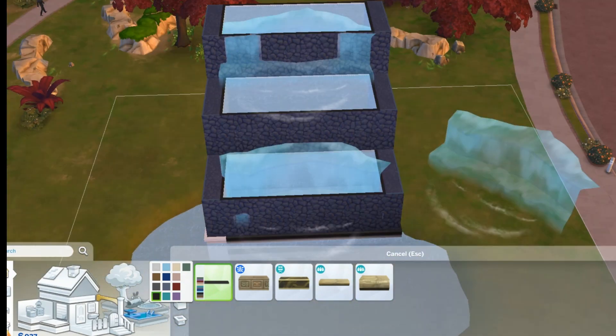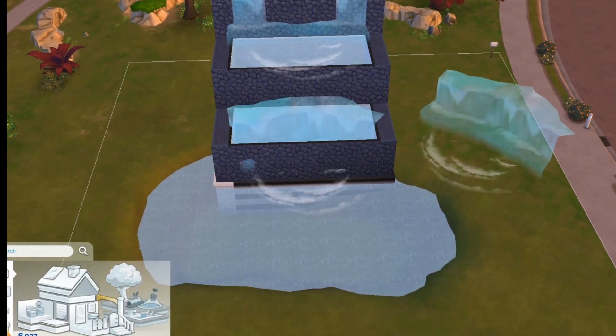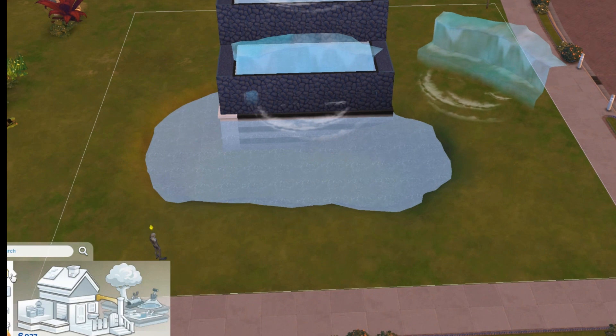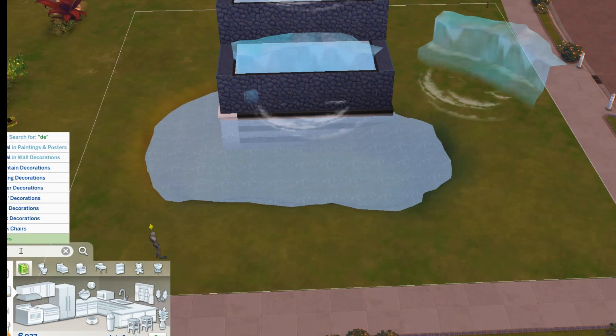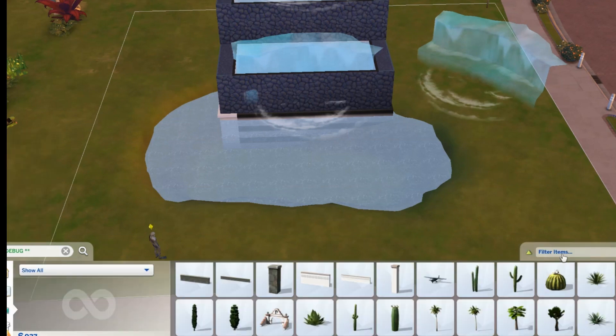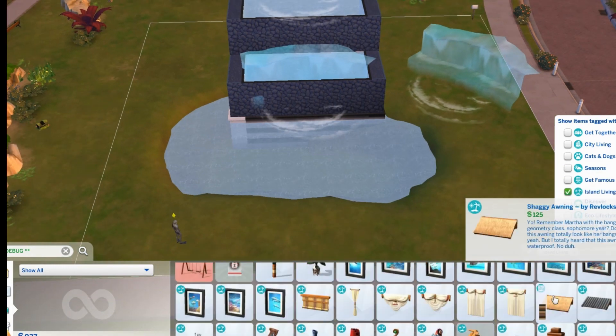At this point if you want to go back to live mode and just take a peek — yeah, we're getting there. Back to build mode. Since we got all of this from Island Living, I want to sort again by debug and let's get the rocks from Island Living. This doesn't have to be Island Living — I would just stay consistent with what pack you're going to use so it all blends in, and we want the rocks.